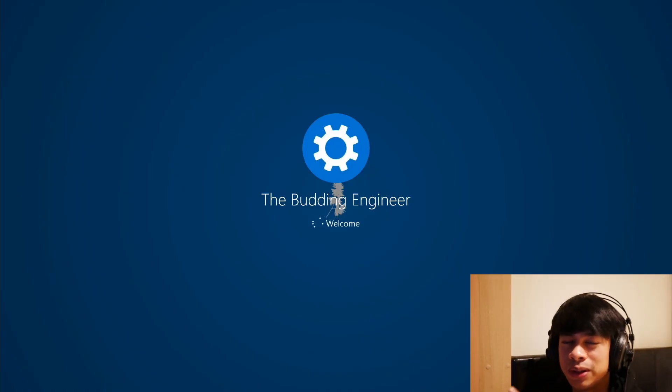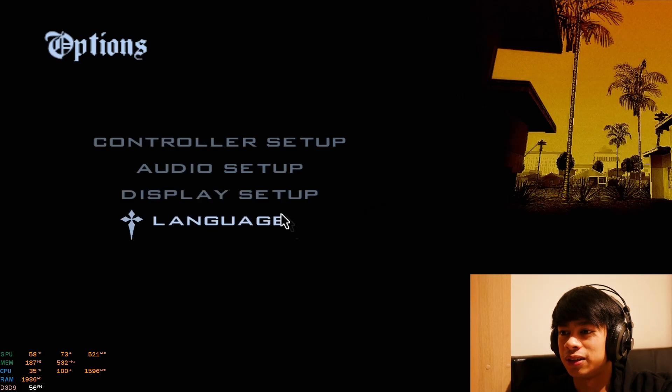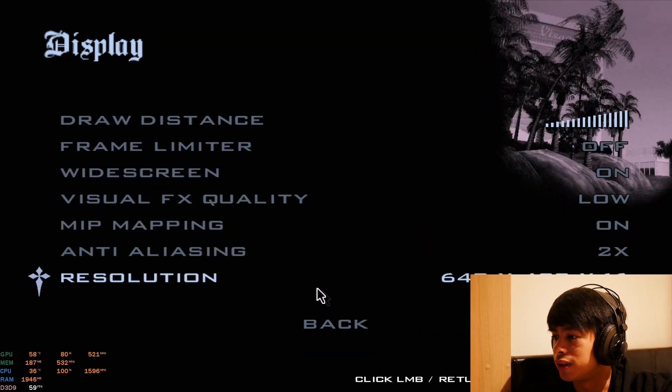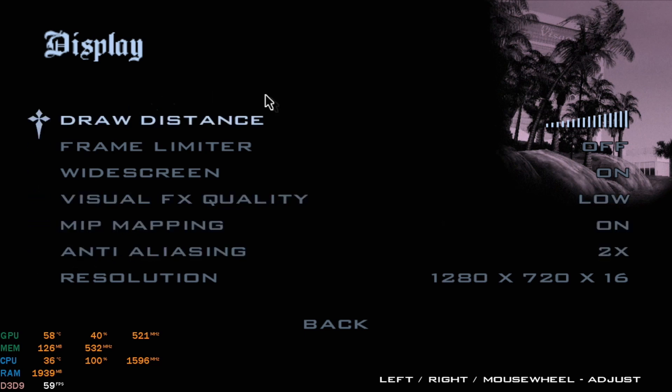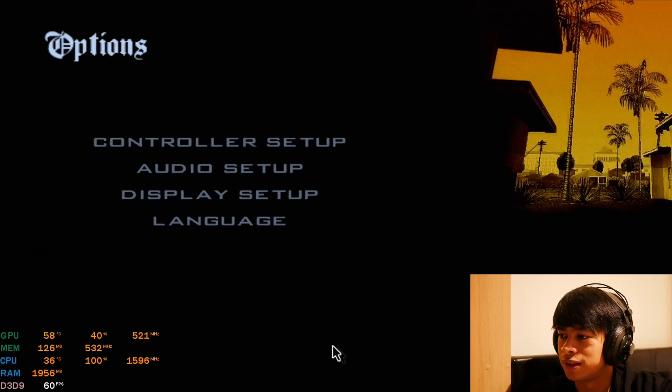We're going to run a couple of games and benchmarks, but unlike last time we are not going to run UserBenchmark — let's say I don't trust its results anymore. So we're going to run Unigine and 3DMark instead. We already know what the results are, but at least we can gauge it amongst other systems. Let's start with the OG GTA San Andreas. Right now we're running at 1080p, but we need to tone it down to 720p. Here are the settings, and let's get going.